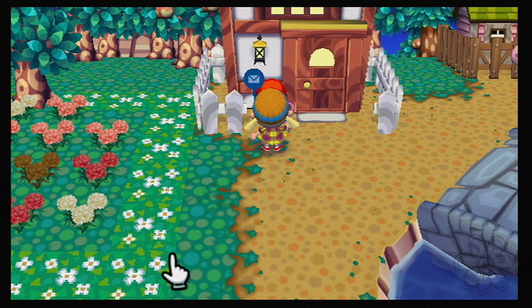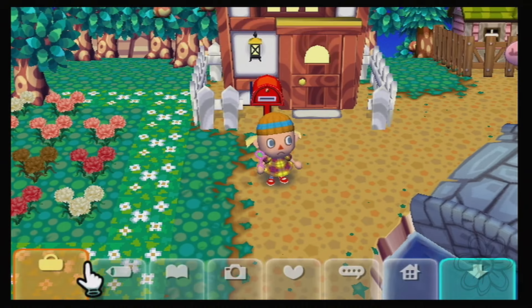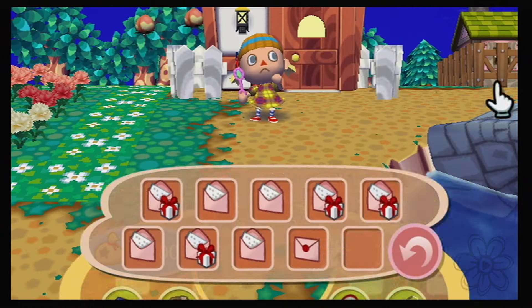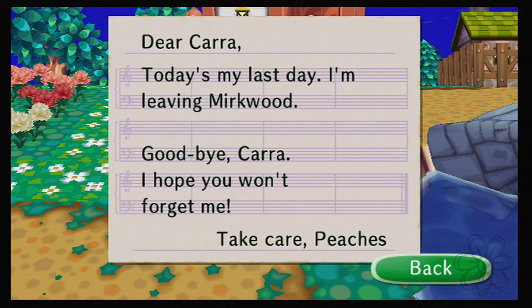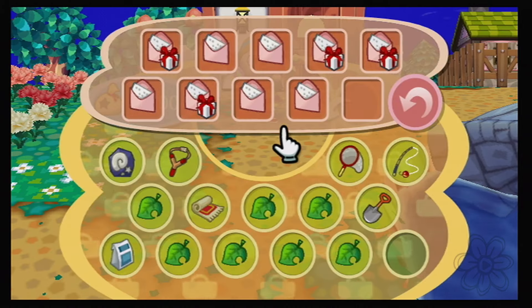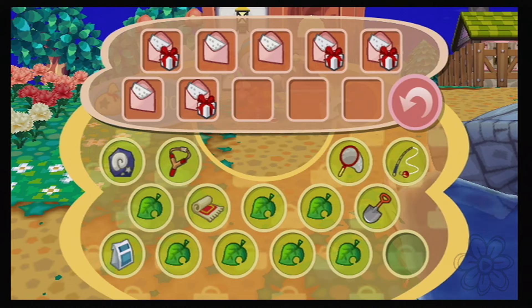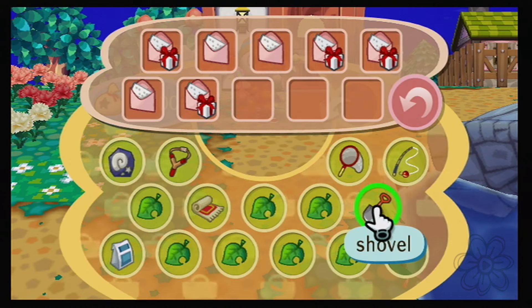Let's check the mail — I bet it's a letter from Peaches. 'Today's my last day, I'm leaving Mirkwood.' That's some pretty paper. 'Goodbye Kara, I hope you won't forget me.' We won't forget you, Peaches! We are tossing that letter though, along with the one from Rod.